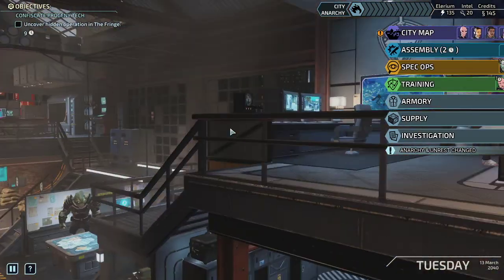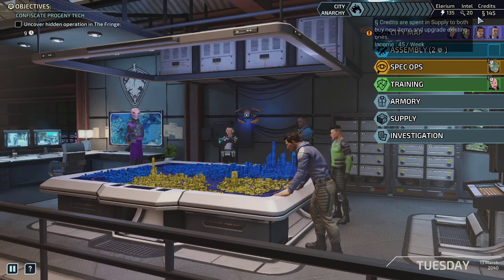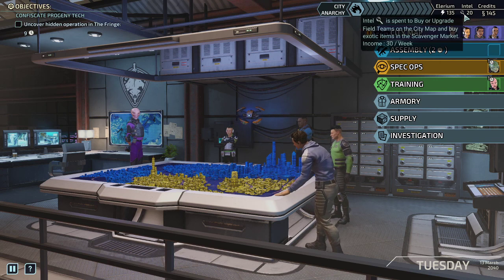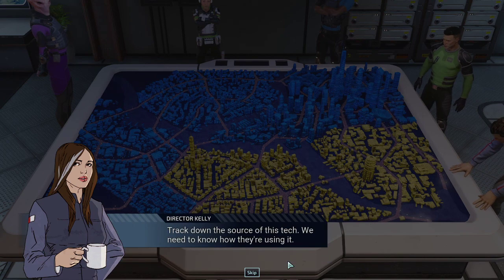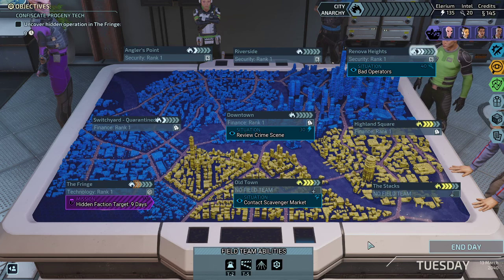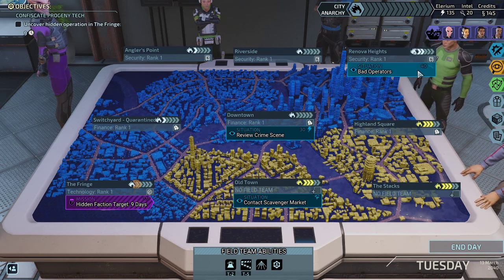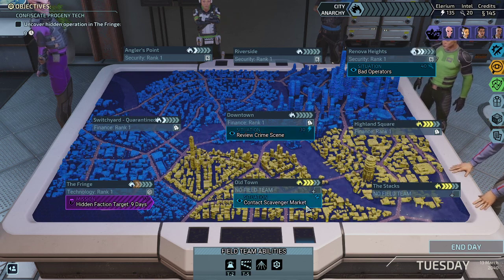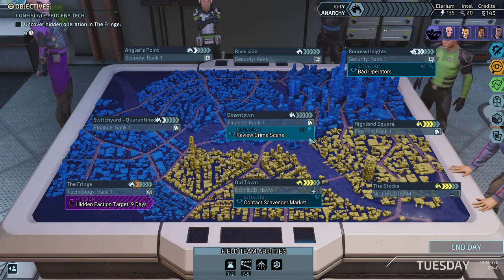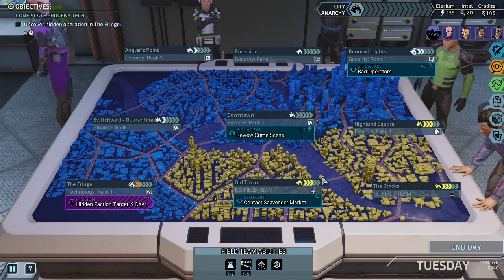Training is almost done — once we're done with basic conditioning, Blue Blood will be next in training. We've got a lot of resources to spare. Let's take a look at the city. Nine days until we can find her. We've got another off-day mission: either 40 intel, 30 Elerium — which is a lot — or contacting the black market. I still don't want to go to the black market, so I'm probably going for Elerium again over intel.